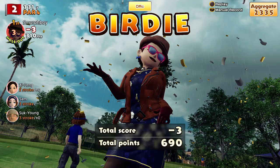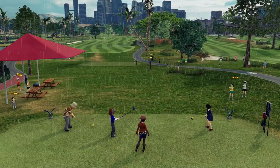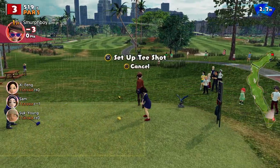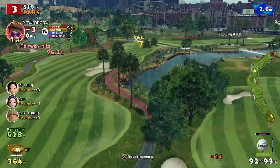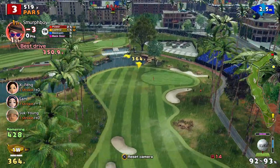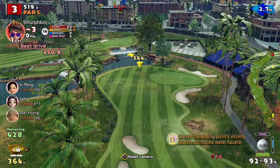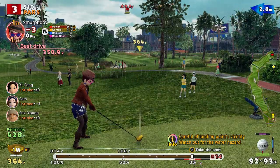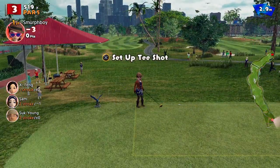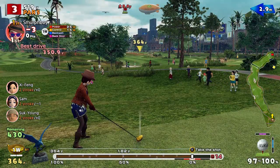Three under. Hole three, par five — lots of choices for what you can do here. You can play the actual fairway, but who does that? We'll play this fairway, which is probably the shot. That tree — I'll just move my setup, move over here. Does that give me a better setup? Just going to aim for the edge of the area.